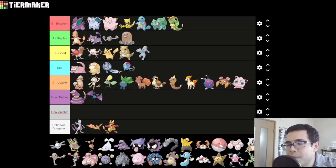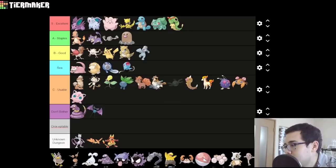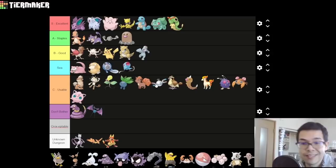Magnemite — in Red and Blue you could only get it in the Power Plant, locking it off till late game. In Pokemon Yellow it was available on Route 10, making it way better. In FireRed and LeafGreen, it's back to Power Plant only — what a shame, because Magnemite earlier would have been much better. It's been buffed in Gen 3 since it now has a Steel type, which is the best type in the game. But because it's available so late, I have to give it a C. Once you get it, it's fine — it is slow, but it's got crazy special attack, so you can just Thunderbolt things and do a bunch of damage.